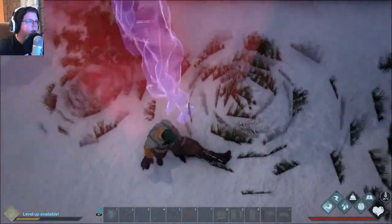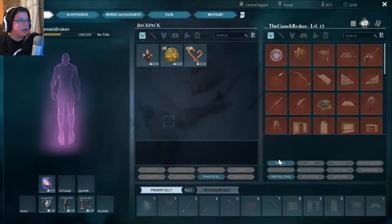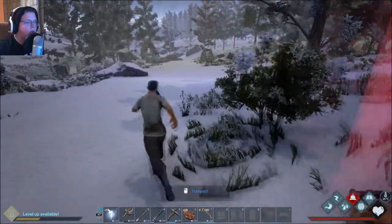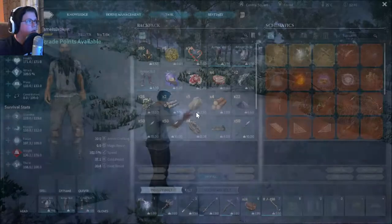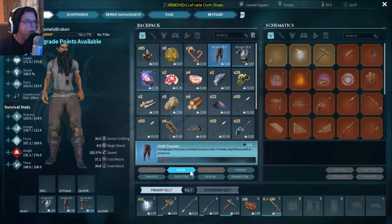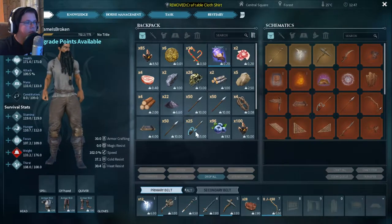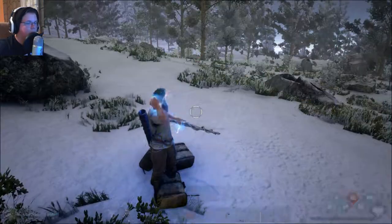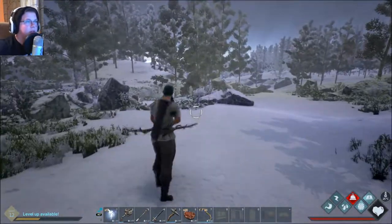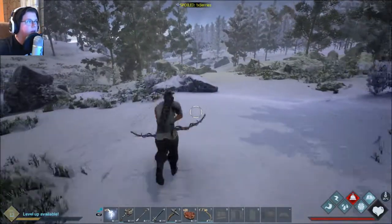Let's go to my body here, take it all back. Now let's drop this stuff since we don't really need it. We gotta make sure the tranquilizer arrows are equipped. Let's go find a boar.